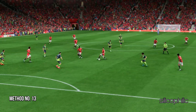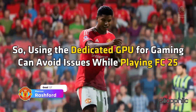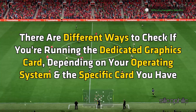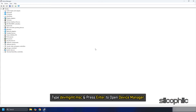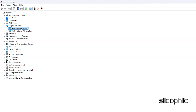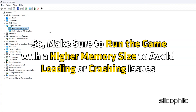Method 13: Run the game on a dedicated graphics card. If you have multiple GPUs, make sure to use the dedicated one for gaming as it handles graphics-intensive tasks better. To check, press Windows key + R to open the Run utility, type devmgmt.msc and press Enter to open Device Manager. Expand Display Adapters and you should see two adapters — one dedicated and one integrated. The dedicated card will have a longer, more specific name and a higher memory size. Make sure to run the game with the higher memory GPU to avoid loading or crashing issues.